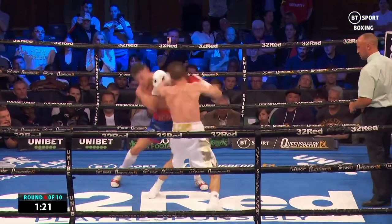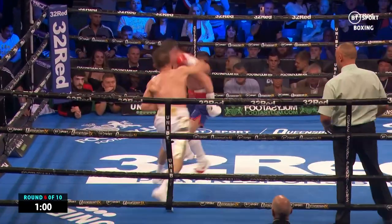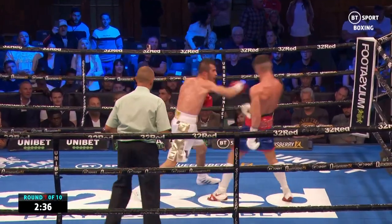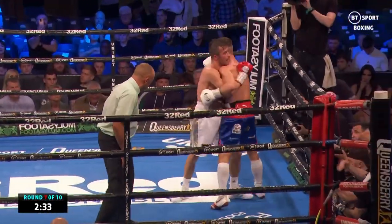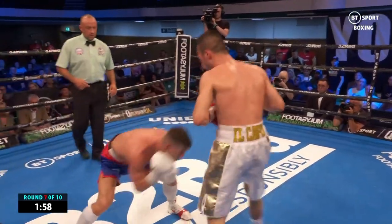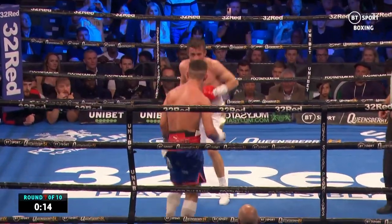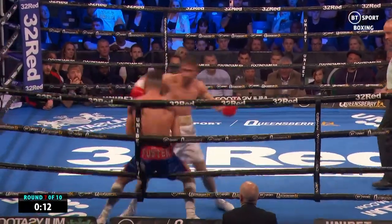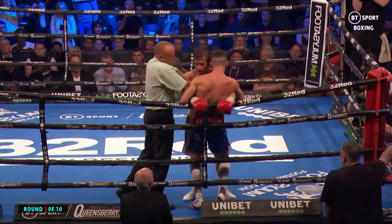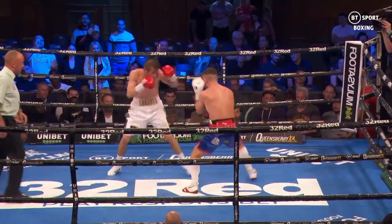Nice shot there from Foster. It's better from Foster — just double that jab and then the right cross, and another one. Baluta on the front foot there, possibly getting the better of that exchange. Gets in with the left hand — an uppercut. Baluta's coming forward, pressure boxing again from Baluta, and he cut Foster there. Foster in close, but Baluta trying to show that he's still the aggressor.